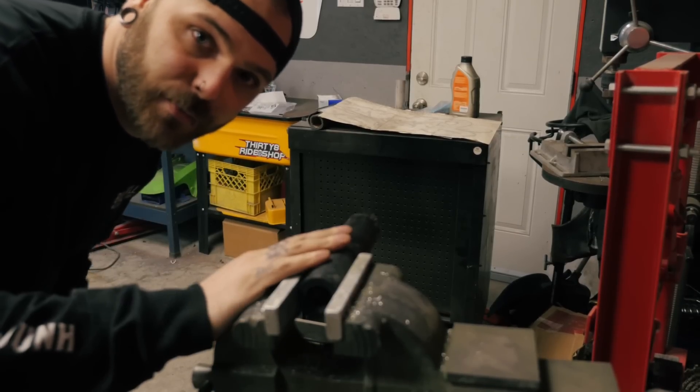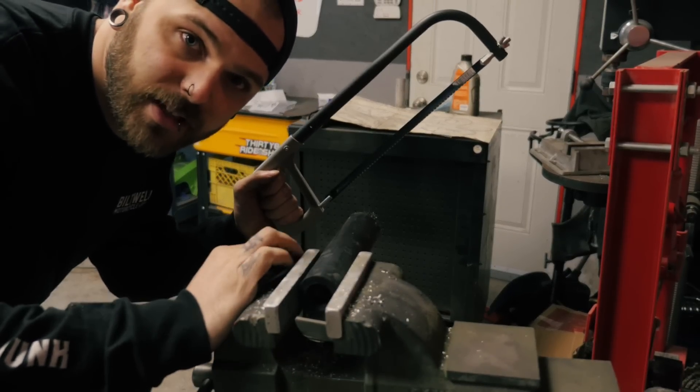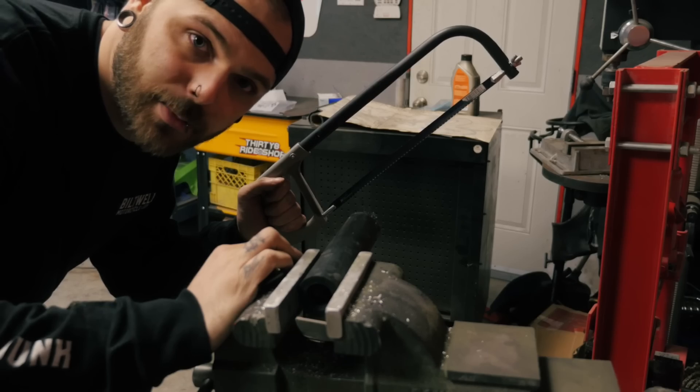So that wraps up the metal portion of the crash cage. Now let's cut this stock of Delrin into a couple of sliders. Let's hope I don't screw this up because I don't have much of this stuff and I can't make a straight cut with one of these to save my life. So here we go.